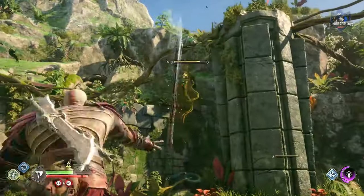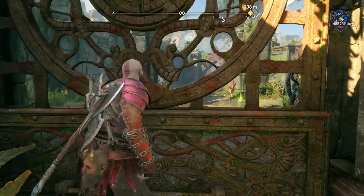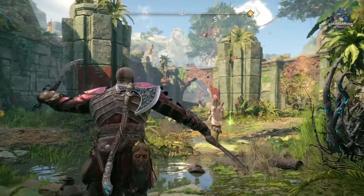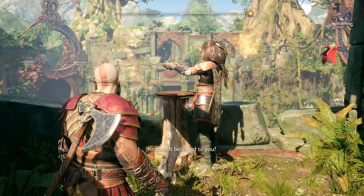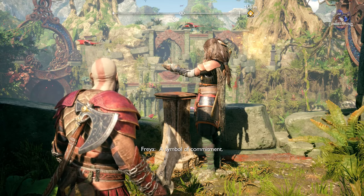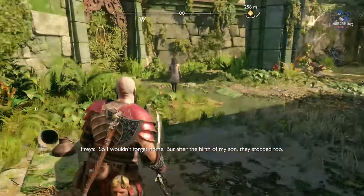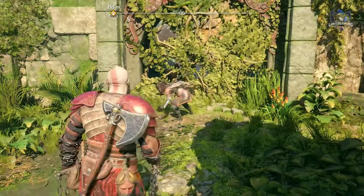Continue on to the next area and through the gate you can defeat enemies and talk to Freya to get the first item and the second item. After this follow her to the ruin and then back to the main area of the shrine and defeat more enemies here.